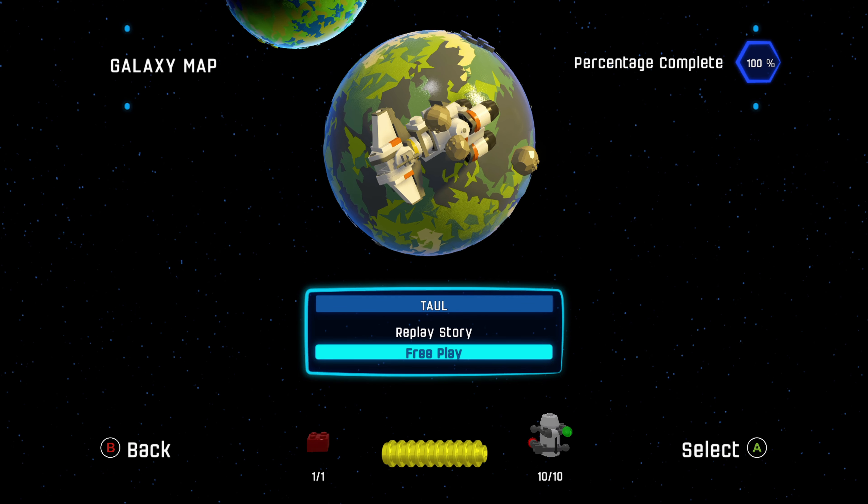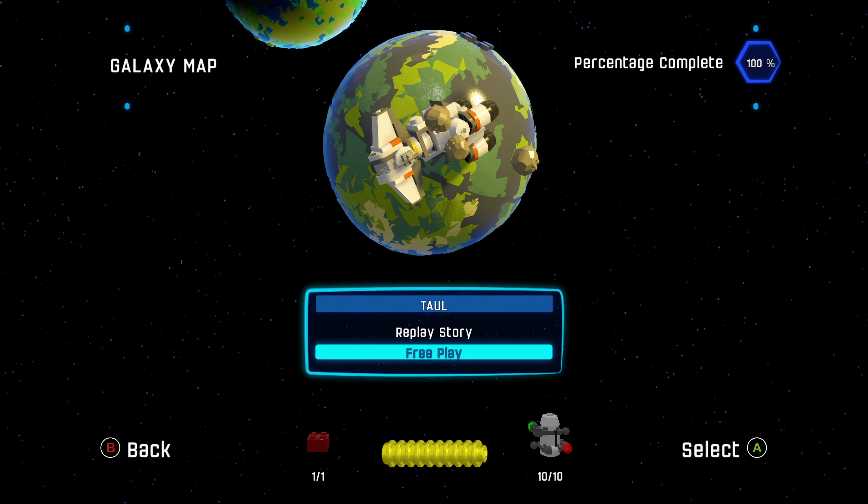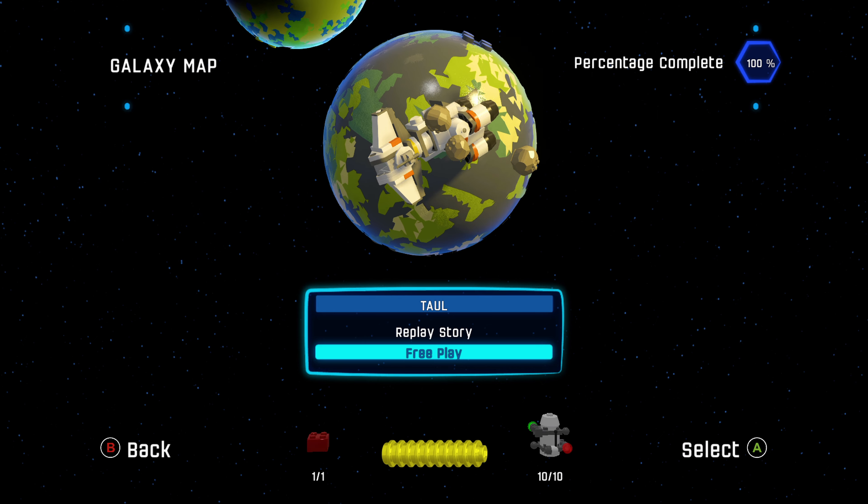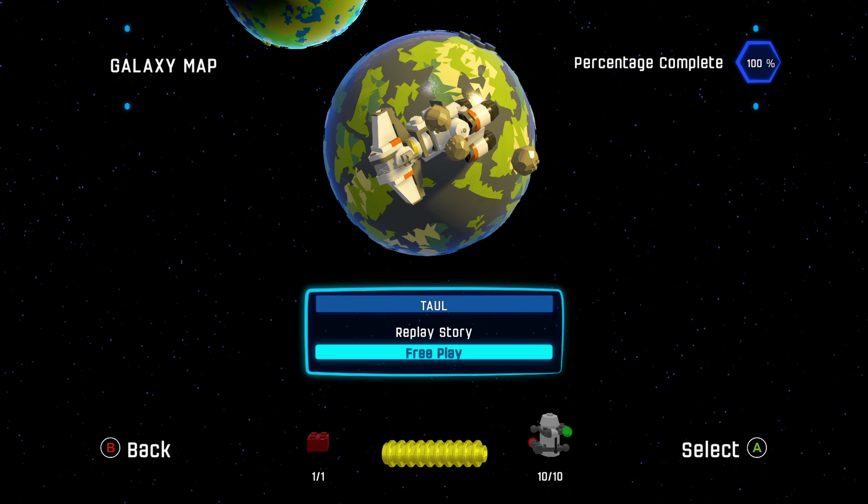Hey everyone, welcome to Quick Brick Games and welcome to our minikit and red brick guide for LEGO Star Wars: The Force Awakens. This is going to be for the level called Trouble Over Tall. So let's go ahead and get started.